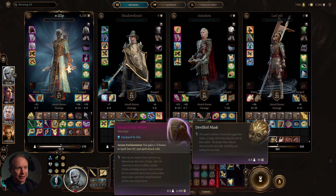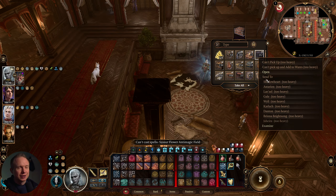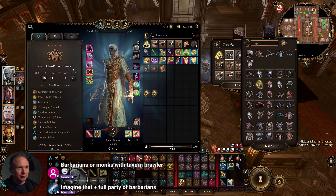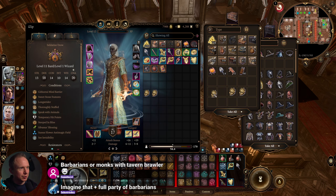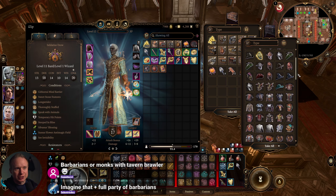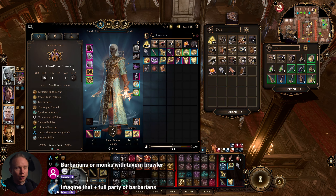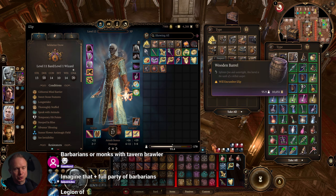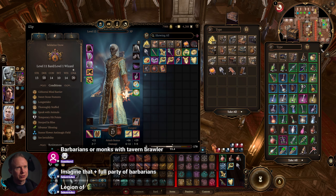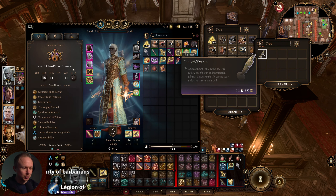Continuing through the inventory: the innkeeper's lockbox holds overflow consumables — arrows go in the barrel, potions go here, dyes in the gilded chest, scrolls here. I rarely get rid of scrolls. The idol of Sylvanus is still protected.